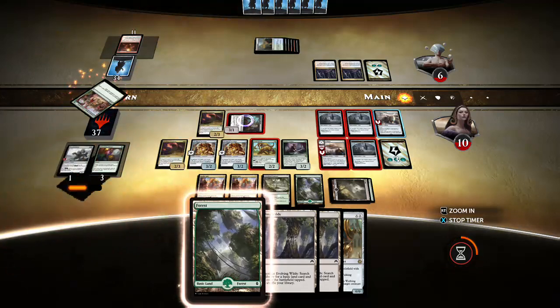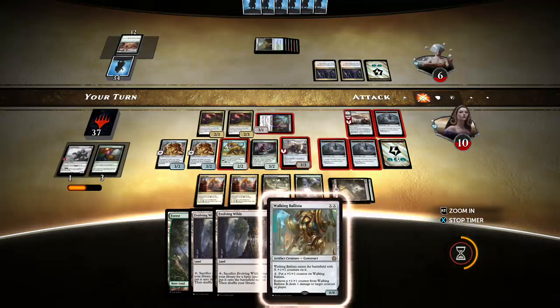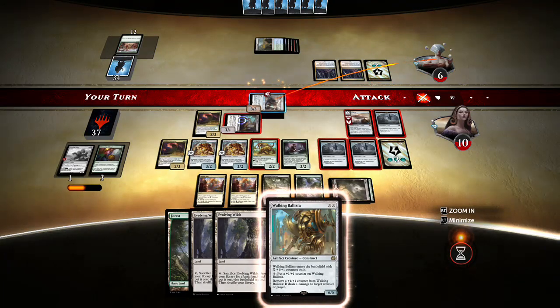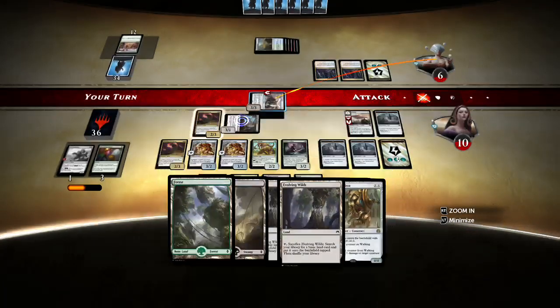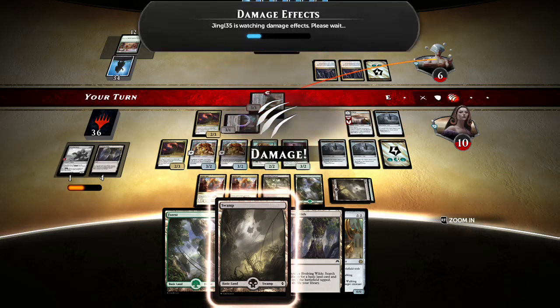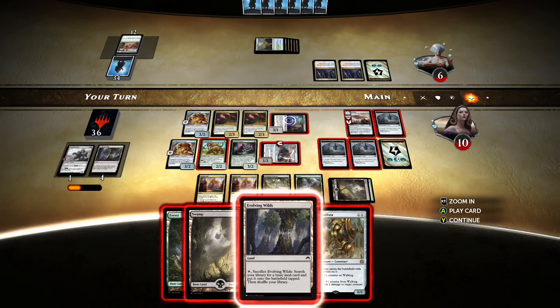The festivities have commenced — nothing I can do about that. I really just want to find another Ballista — that would be ideal. But we're just running lands, lands, lands. Now what do I think? I'm gonna go down to three but I can't get under this. So I'm gonna go down to six — then if he has a way to burn me out, I'm toast.